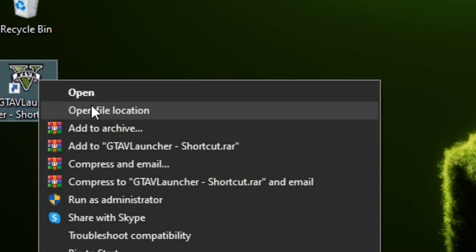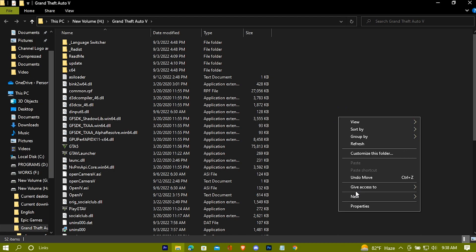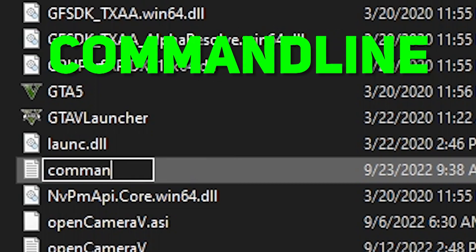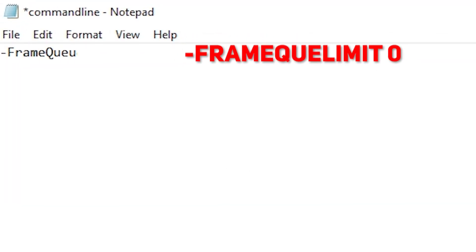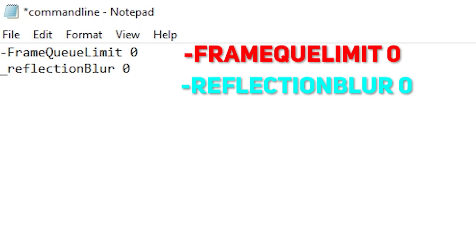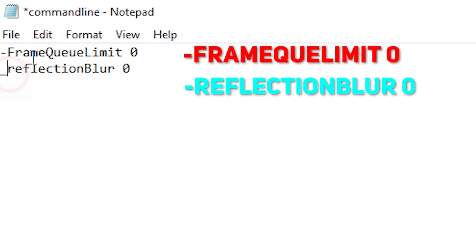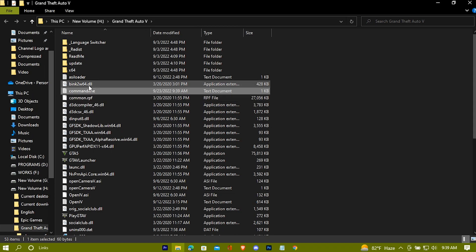Now make a Notepad file here and name it 'commandline'. Open it and write out the things shown on the screen. Now check your game to see if it's okay for you or not.